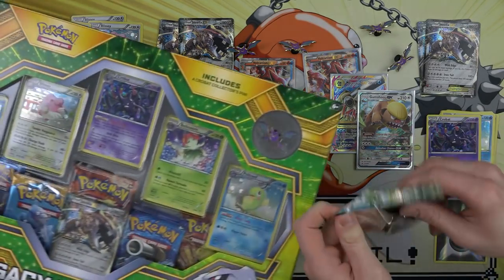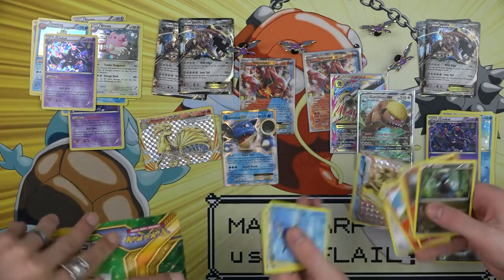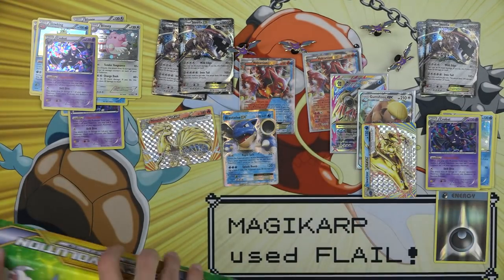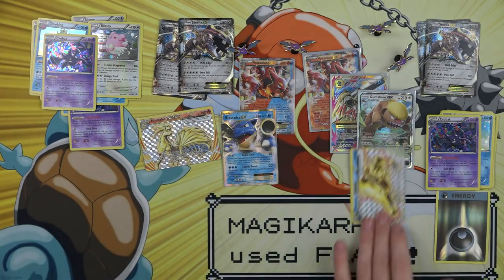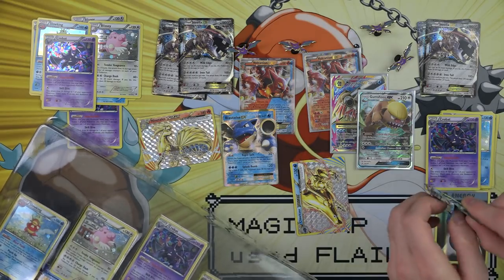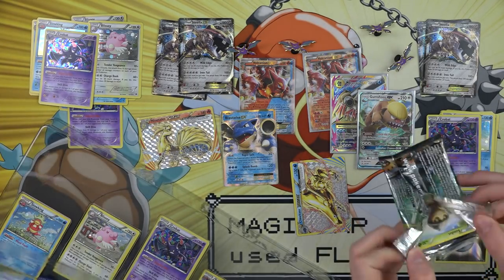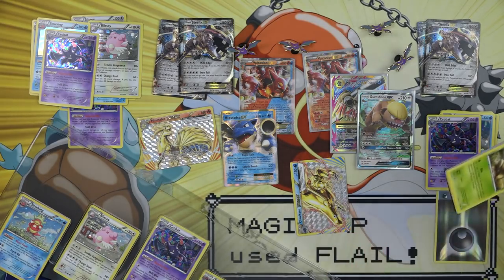Did you save Sun and Moon for last? I guess I'll do the same. This one's not messed up — just the one so far. I got a Clawitzer break. So much trash, so much trash. These boxes are really big. We can't sell these on our website because they would cost us more to ship than to give to you.